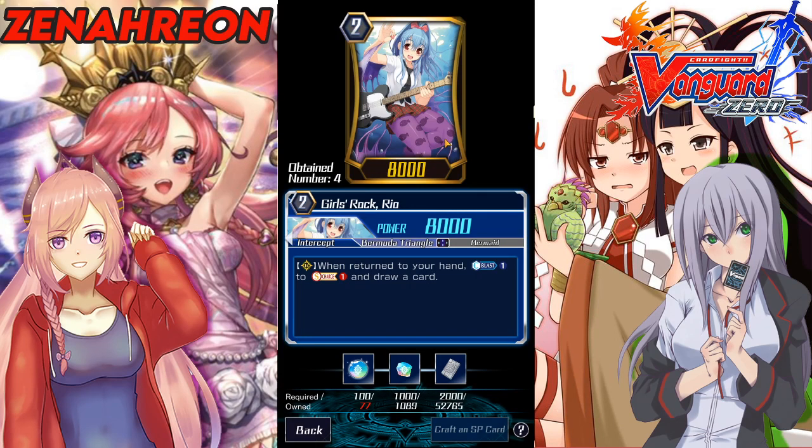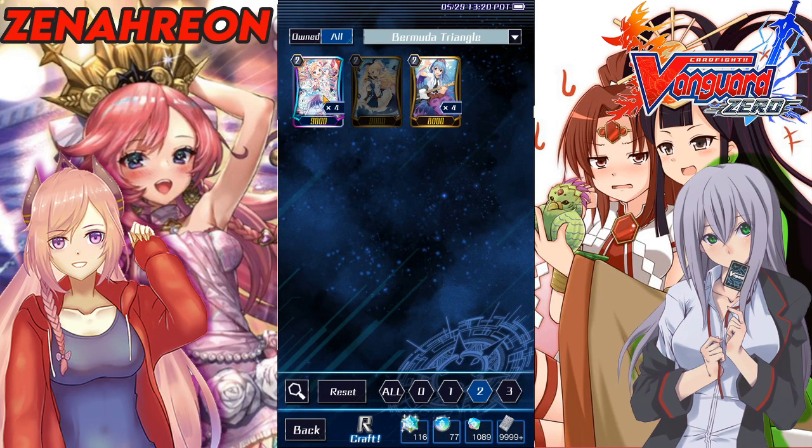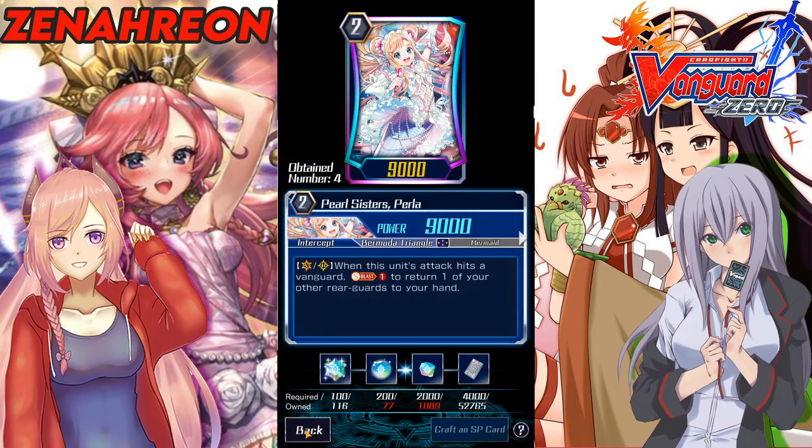Rio might see play in the future, but I think she won't since both decks don't really need the extra draw power. Coral herself is already a drawing engine, and for Pacifica you already use counter blast for her extra attack plus you can draw from the Pearl Sisters. Rio is extra counter blast that Pacifica doesn't want to use — she wants to save it for her limit break. So you really want Perla and Perlay.